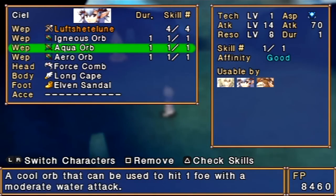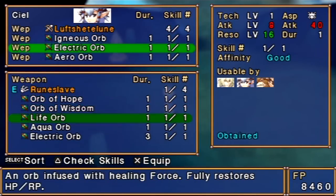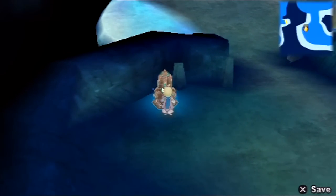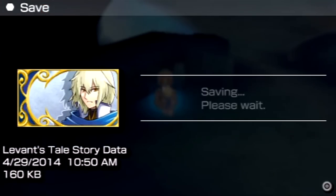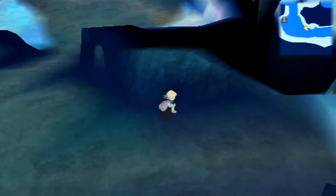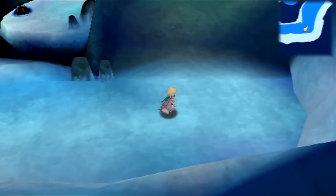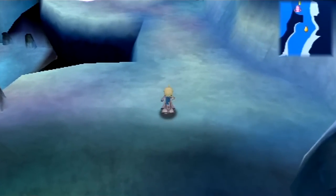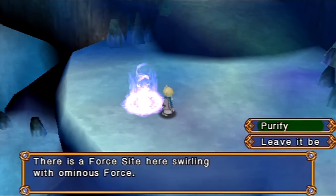So let's save up here and head back to that foresight. The reason I want to equip the electric orb on CL is because the enemies in this foresight are susceptible to it, and I can get a pretty good drop from these guys — and you can't meet up with them for quite some time.